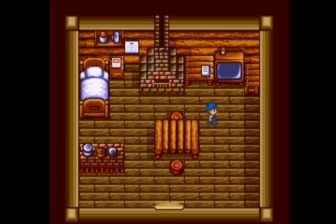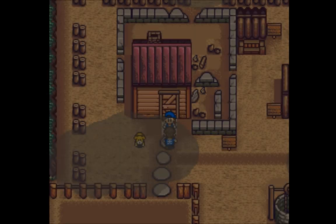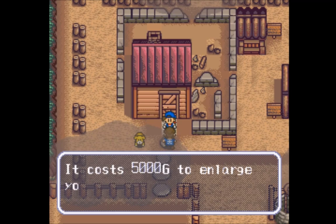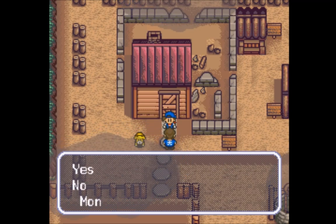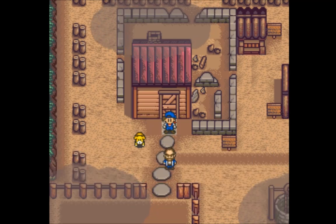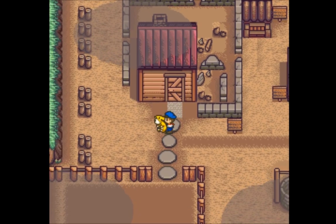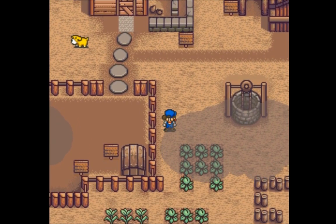Welcome back to Let's Play Harvest Moon. So last time, we asked them to come over to take a look at the house to see if we can get an upgrade. There he is. So yeah, 5,000 gold. We have that money, let's do it. We have a lot of money, actually. Starting tomorrow, they'll start working on the house, which is good.